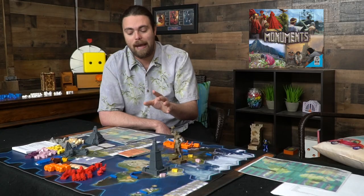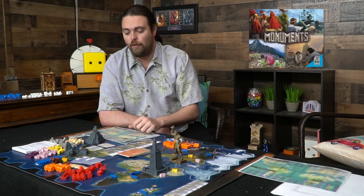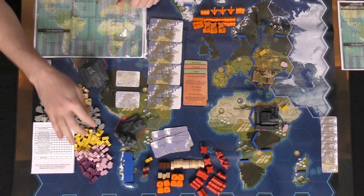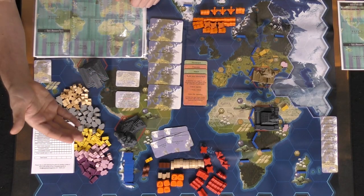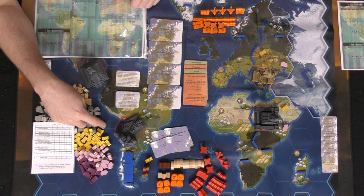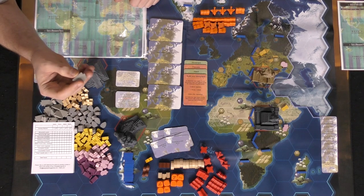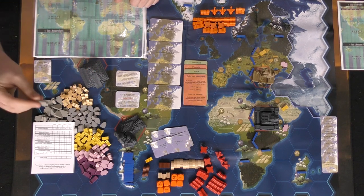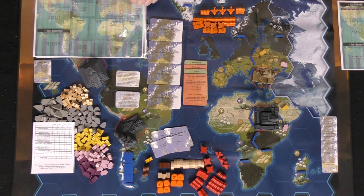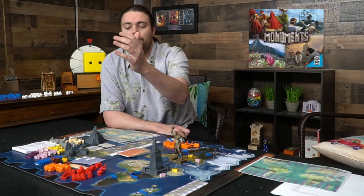Your player board shows your bonus levels, completed and in-progress quests, what you can build, how much it costs, and a personal ability. Resources include cattle, food, wheat, metal, and wood. Weapons can be given to workers to make them more powerful, allowing them to count as armed units that can fight in battle if needed.